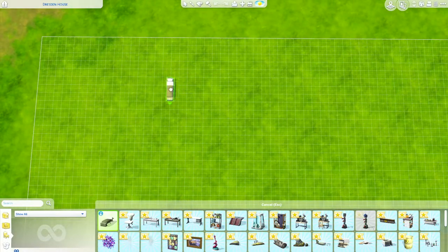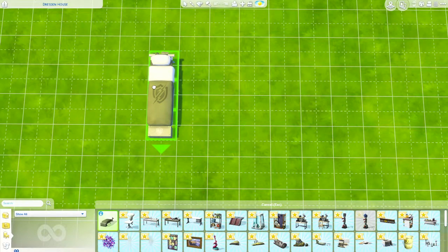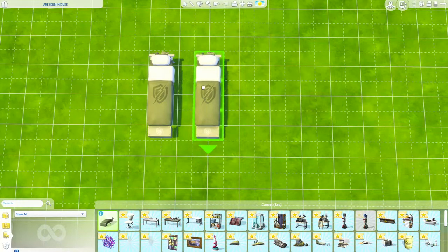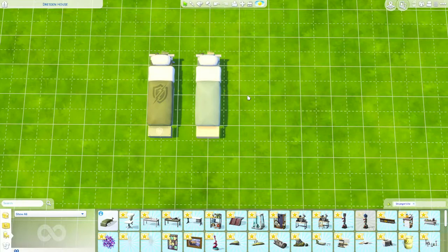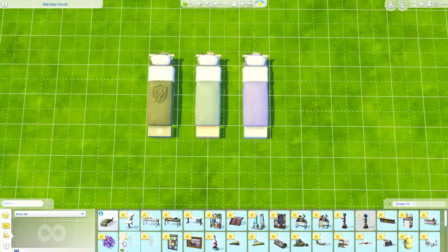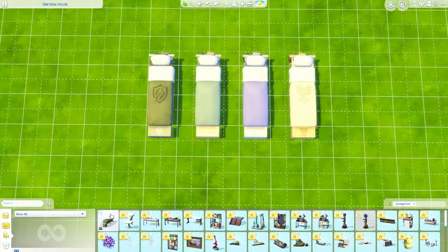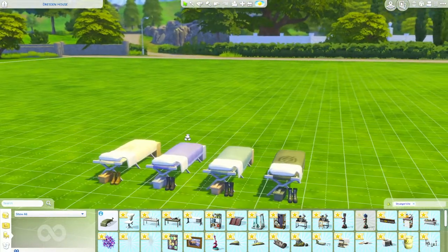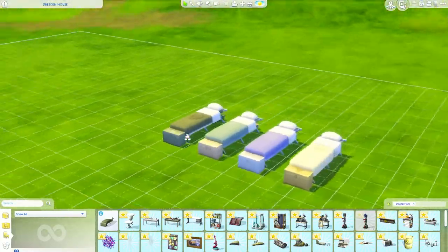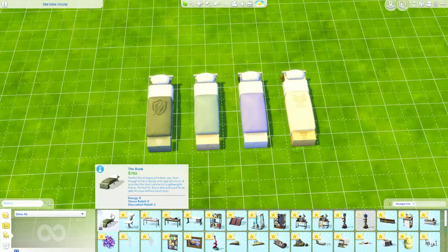I always save the best for last, and build mode was pretty exciting, so I bet buy mode is going to be just as good. We're going to start off with this bunk for the military — definitely a military vibe, until you get to these other colors. The green one is nice, and then we have boots. I guess you could be in a pink or purple military. Maybe it's military school.